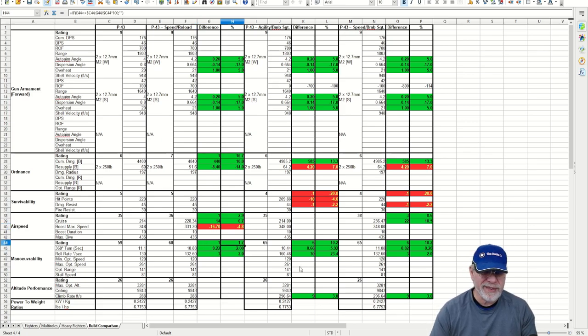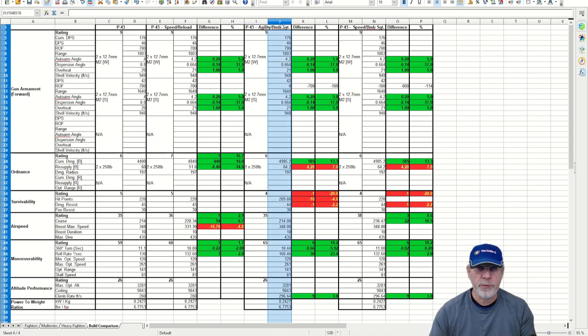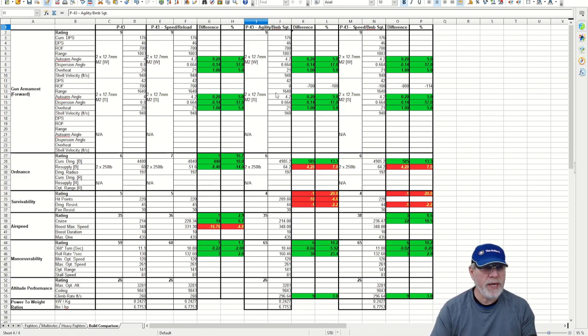The use of strengthened hard points has an adverse effect on speed, but it's masked by the polished skin, giving a 6.7% increase in cruise speed to around 228 mph. However, maximum speed under boost is actually down 4.8% to 331.3 mph. There are small improvements in manoeuvrability — a 2% improvement in turn time and a 2% improvement in roll rate — not significant changes to aircraft performance.